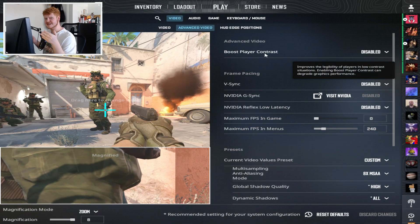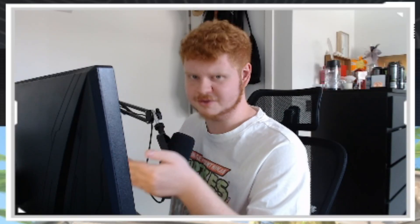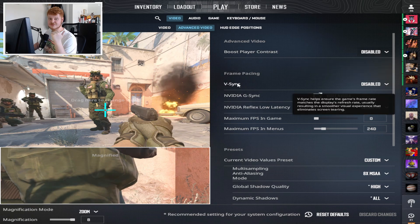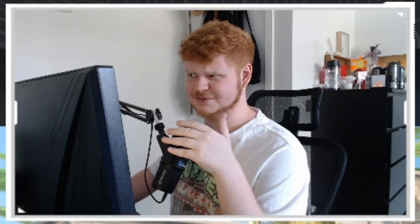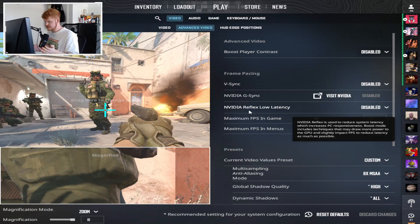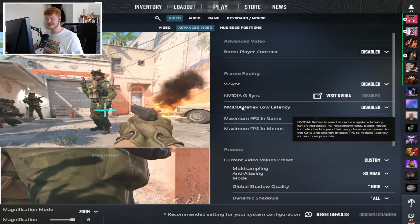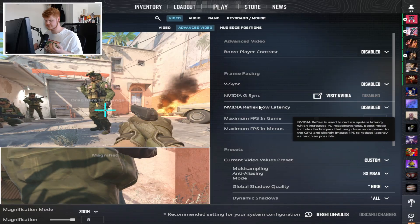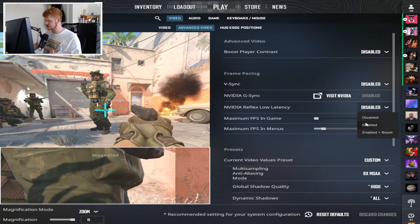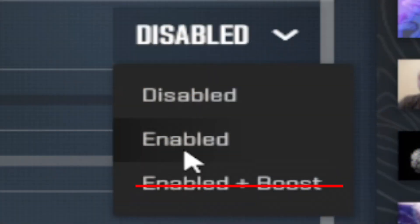Boost player contrast makes models stand out better in low contrast environments — I have this disabled because it gives me insane input lag. Vsync: obviously turn this off, it's garbage, never turn this on. Nvidia Reflex low latency uses FPS to reduce your latency in game. I have this turned off as well because I feel it gives me input lag. If you're really having latency problems you can turn it on to enabled, but I wouldn't recommend enabled plus boost.